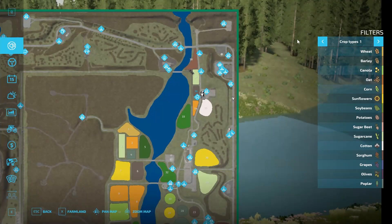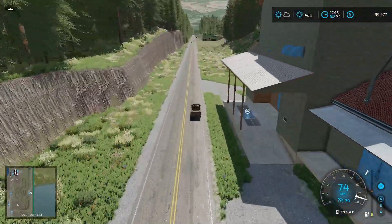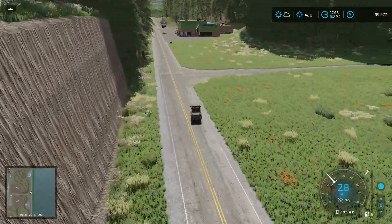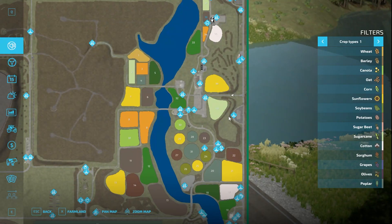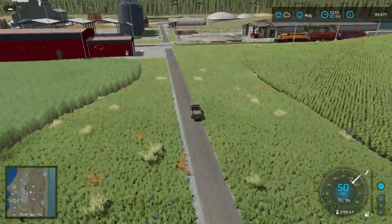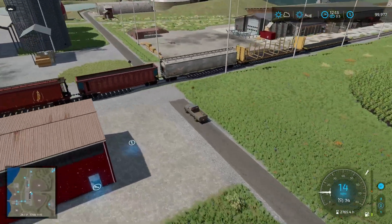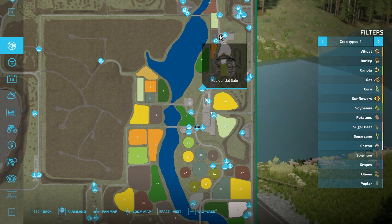Continuing down this way, we have an East Green bulk sell point - great for bulk selling. We could take a right - if we went straight we'd hit the grocery mart, but we're taking a right to head back down this way. At the bottom on our left is the wood dryer, which is kind of nifty. There's a lot of sugarcane down here - sugarcane everywhere. Watch out - no railroad crossings at this point, so be careful.